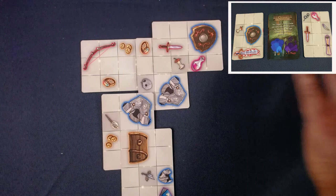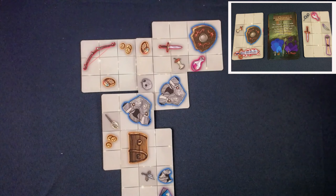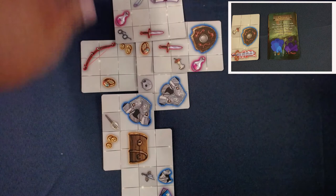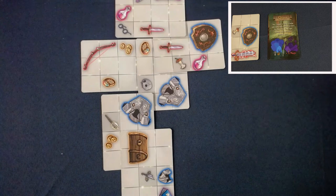I trigger a trap in some old ruins - poison arrows fly my way. Do I have armor? Yes, plenty of armor. I don't need to spend magic to proceed. I take a card, place it so a good item lands on a card - a valid placement - and I create another adjacency for two more points. I have a lot of junk showing, but I think we can deal with that.